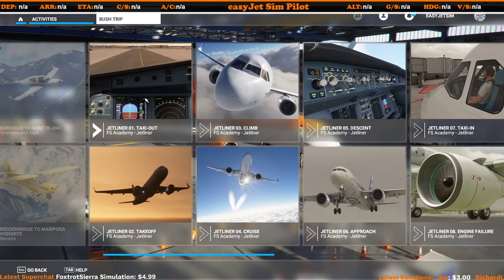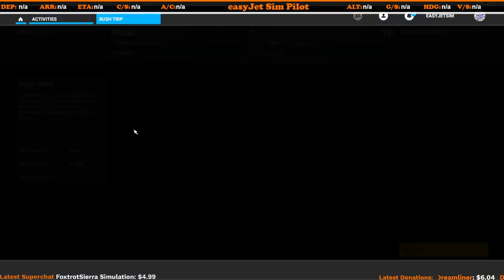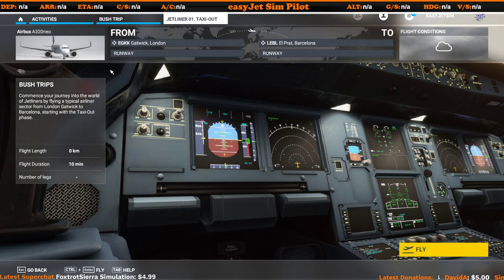I'm going to quickly load up one of these to show you how nicely integrated into the simulator it is and how easy it is to follow the instructions. If we select the Jetliner taxi-out mission, it tells you a little bit of information about the Gatwick to Barcelona flight. Everything is preset so you don't need to do anything other than hit fly and let it load.